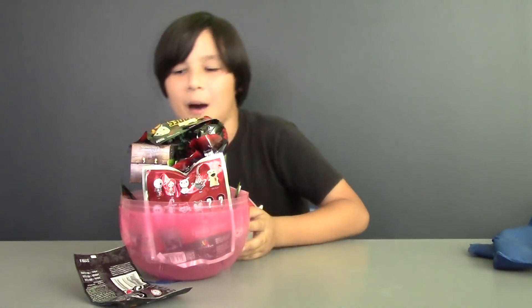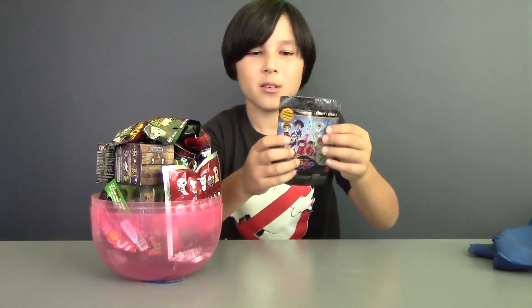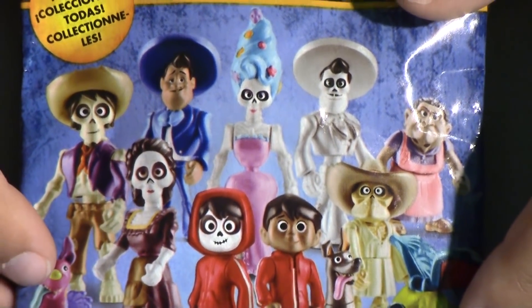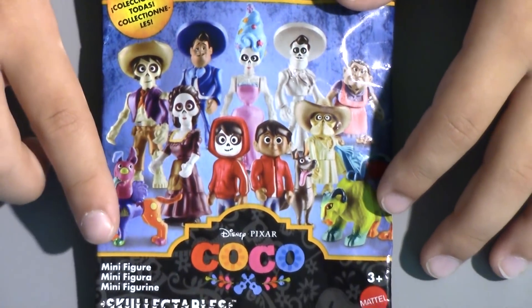Whoa, it's stacked all the way to the top! Hey, what's this blind bag? It's a Coco blind bag. So let's start with that. This blind bag is from Mattel. Inside there will be one figure — and look how they called it: Skelectables.